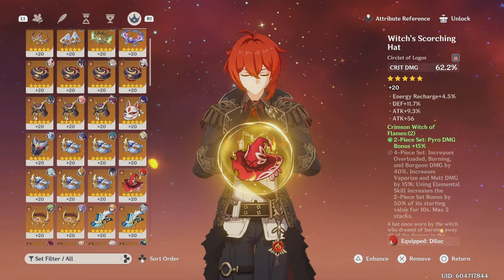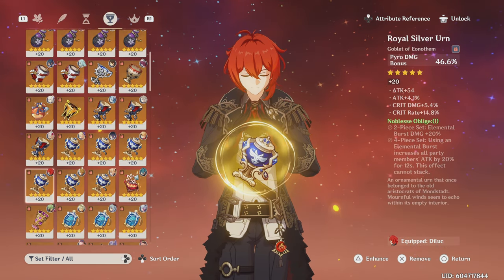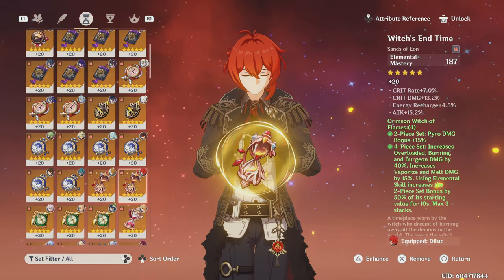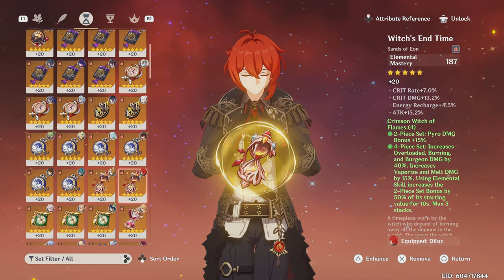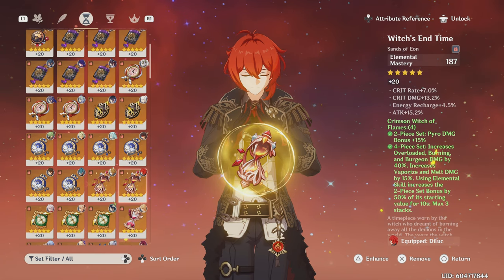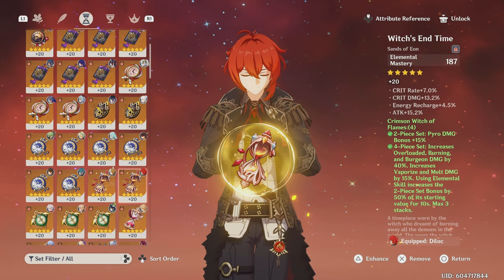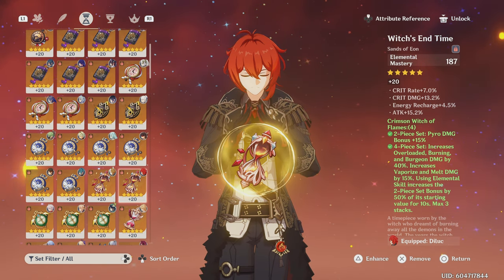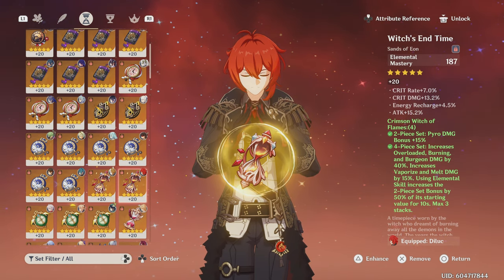For the Melt and Vape build, it's essentially the same as Monopyro — give Diluc a Pyro damage goblet and then either crits. The difference is that you have the option of using an attack percentage or an elemental mastery sands. The rule of thumb is: if your Diluc already has high attack, or has supports that will buff his attack like Bennett, it's best to run an EM sands. Since Diluc's attack will already be increased so much through these units, an EM sands will deal more damage. But if you don't have someone to buff Diluc's attack, then it is best to use the attack sands.